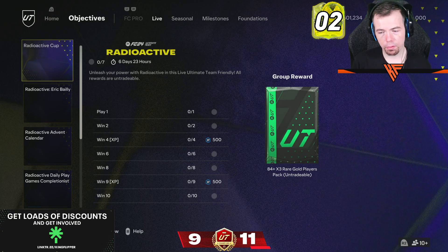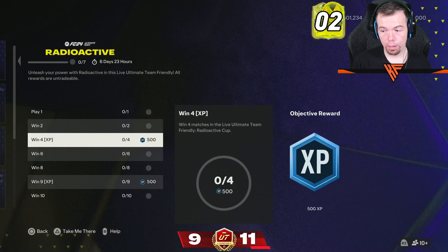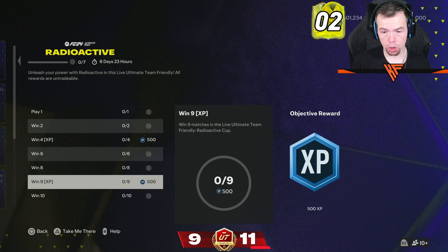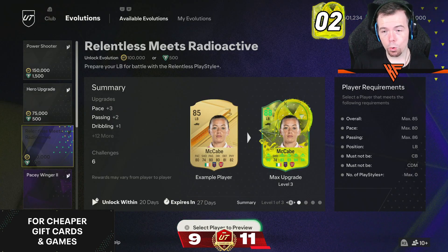It's another friendly objective. The main reward is an 84 times three player. Along the way, player one gives you a premium gold pack, win two gives an 80 times two, win four gives XP, win six gives a gold players pack, win eight gives an 83 times two, win nine gives XP, and win ten gives you an 84 player pack.